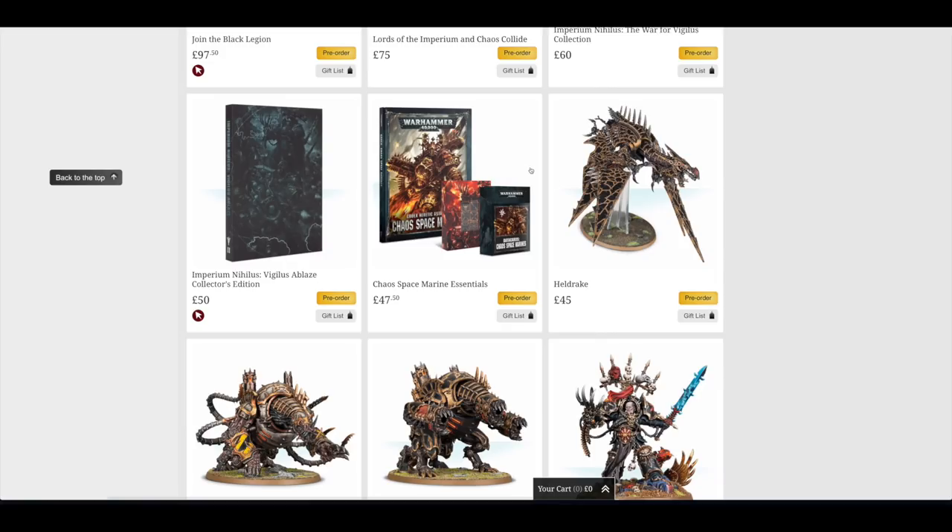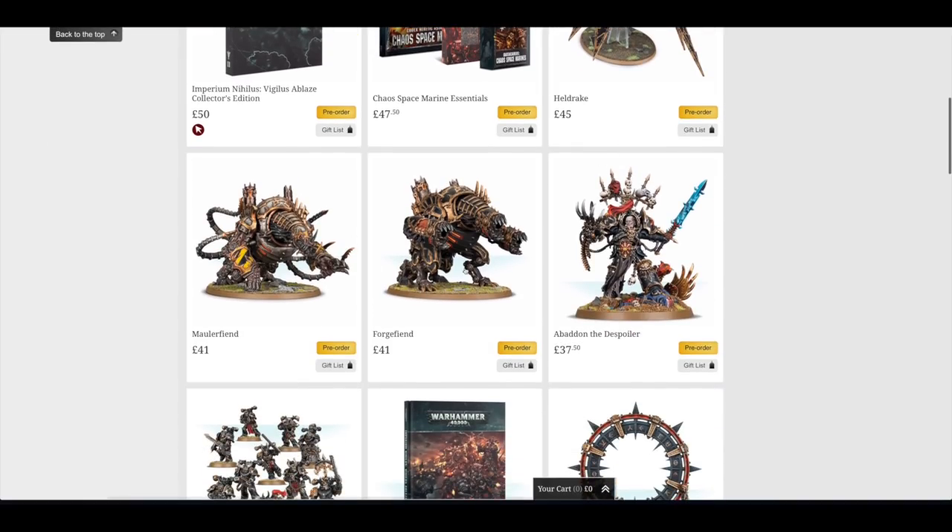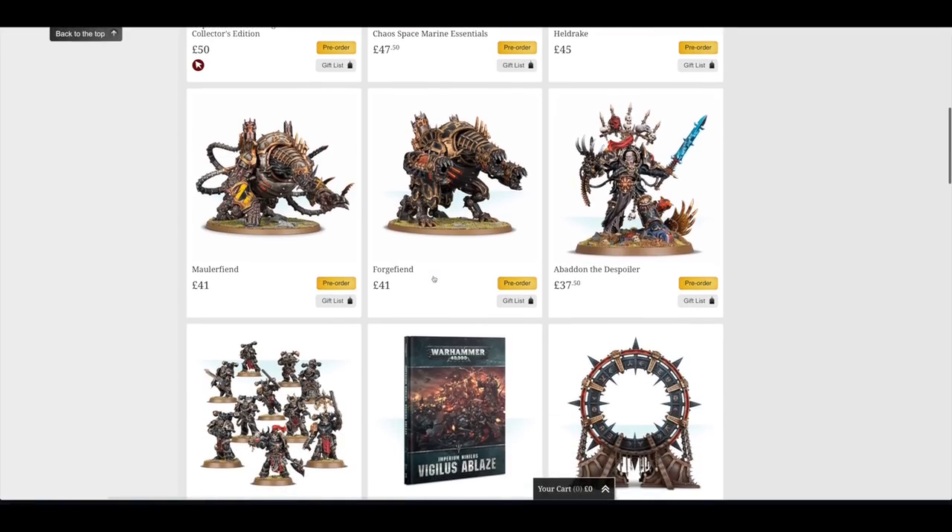You can get the Chaos Space Marine Essentials for £47.50, which is the new Chaos Space Marine Codex, some dice and the data cards. For some reason the Helldrake, the Maulerfiend and the Forgefiend are also up for pre-order — they're not new models, they've just been re-boxed.